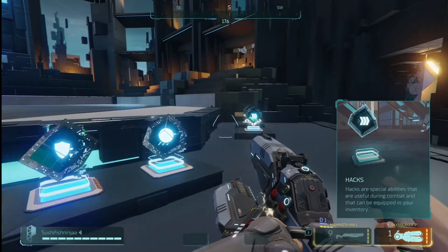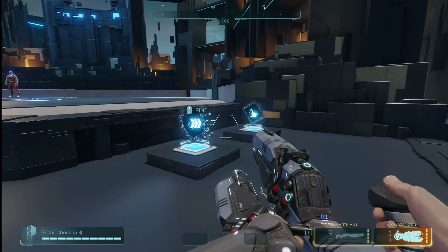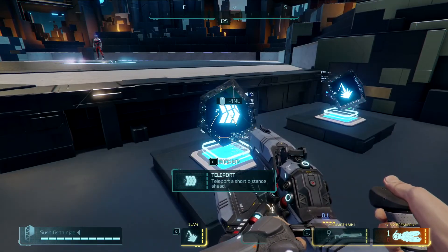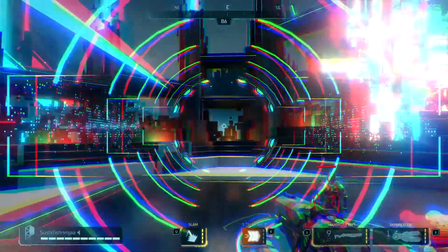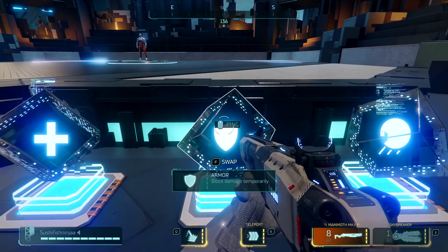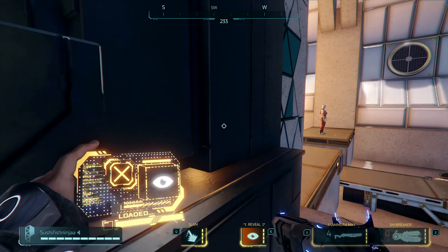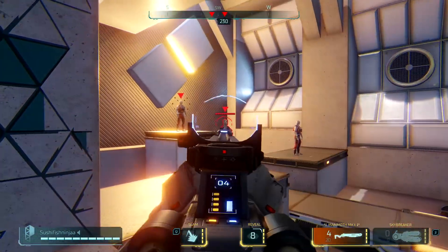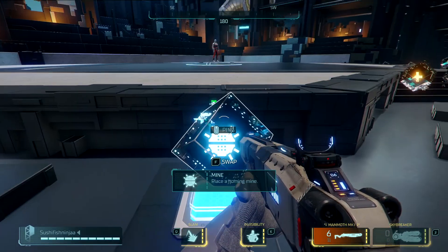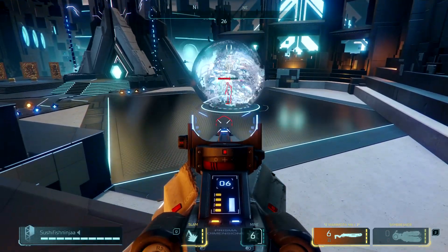Now let's get into the abilities, also known as hacks. These can be used as defensive or movement-based abilities. You can equip two at a time and stack them up to four times to max them out, increasing their duration and decreasing cooldown time. In a future video we'll go over all of them so you can really dial in those techniques. The swapping system is relatively easy — just hold the button and left or right click to get what you want.